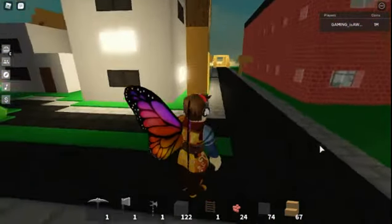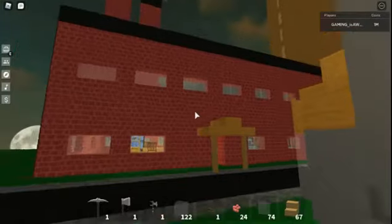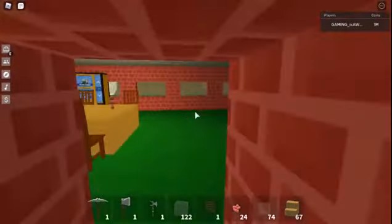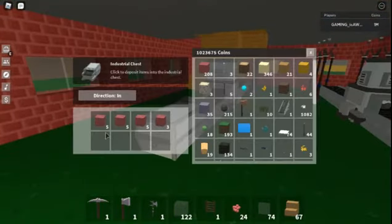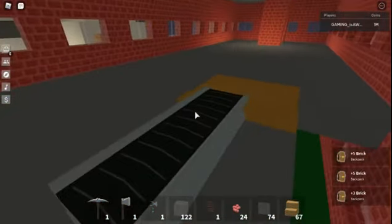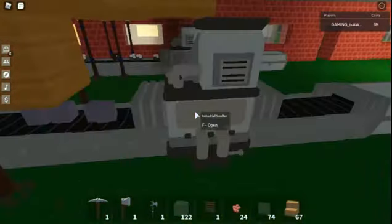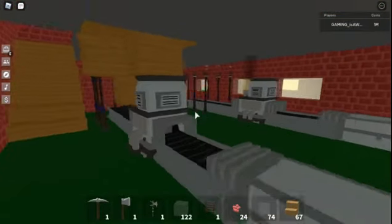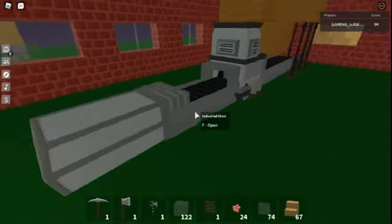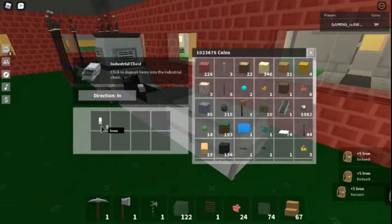As you guys know, I like building things, so I built a factory. Nothing too much exciting about this, but I think it's cool. It's where I store my industrialization stuff, which I will modify in the future. Right now I'm adding conveyors up here, which will drop down below and then onto the conveyor belt. Hopefully it will all feed into here and I'll get double the average brick, and then I'll do the same for the iron and get double the average of iron.